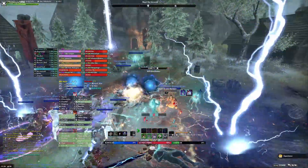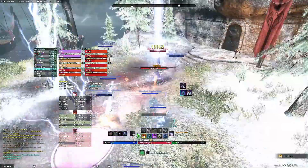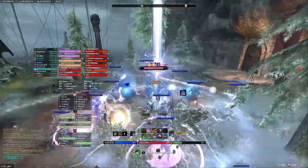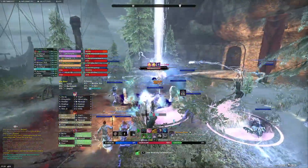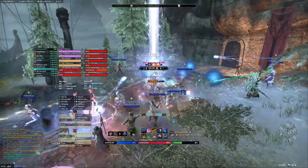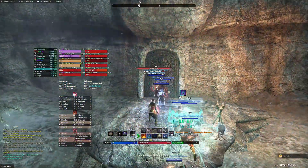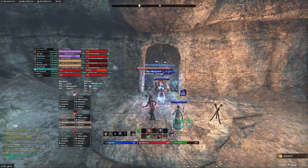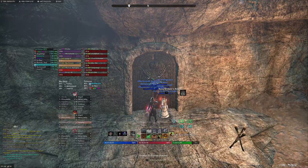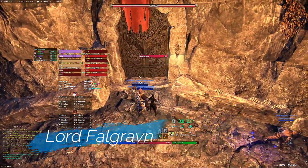The main danger here for us would be overstacking those shock AoEs and letting Infusers go off. There are two Infusers that need to be soaked. We chose healers to soak those Infusers — one on far right that I soaked, and one on far left by that shed that the other healer went towards. We would switch to a taunt and soak those Infusers. Both healers do this, because we don't want to sacrifice DPS for soaking.